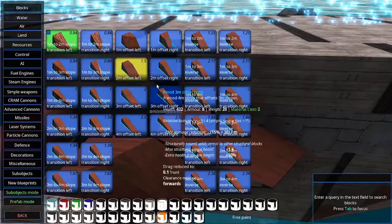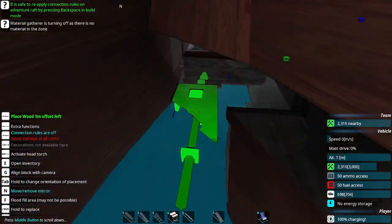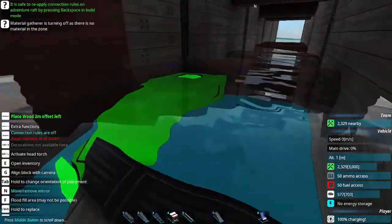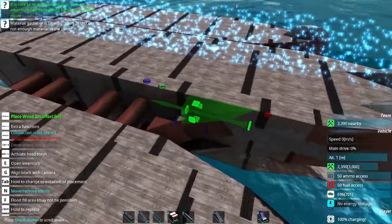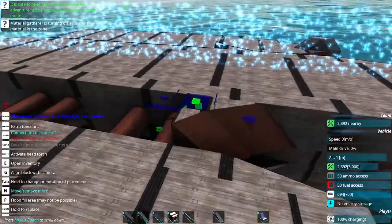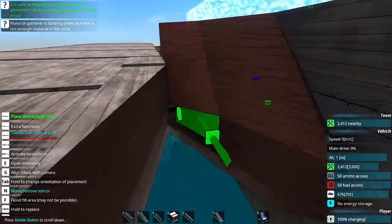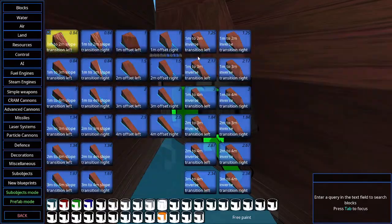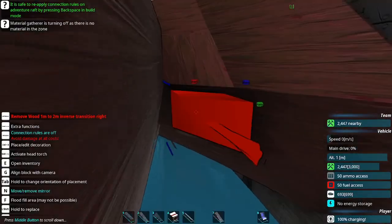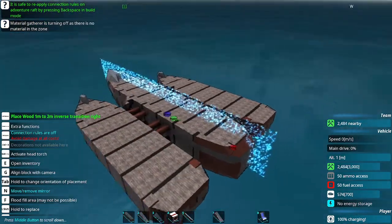I'm kind of torn between the idea of trying to blend the hulls together versus keeping the poles separate right here. I think I'm actually going to go with trying to merge them together and maybe do some super texture work. I think that could work — do a transition right here. Yeah, I like that more, let's go with that.